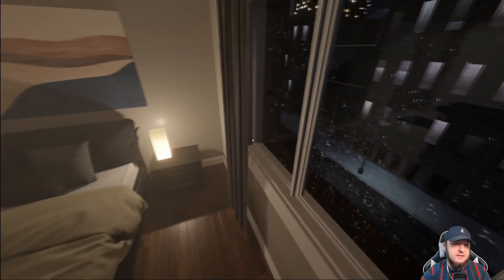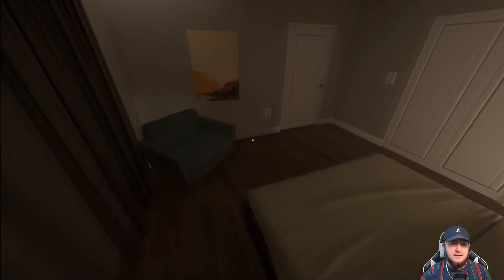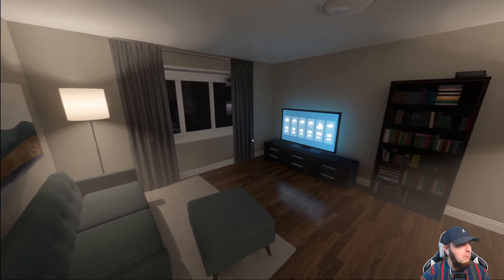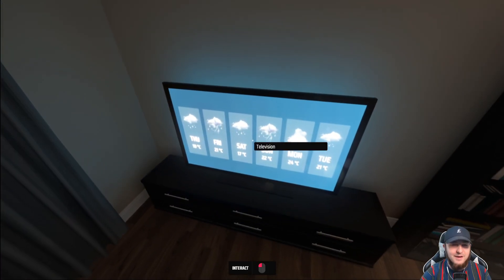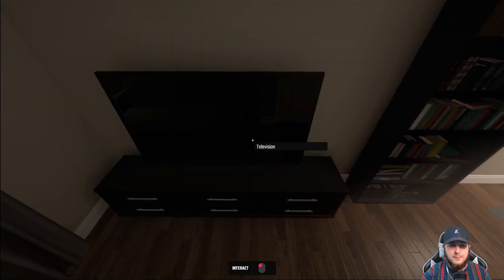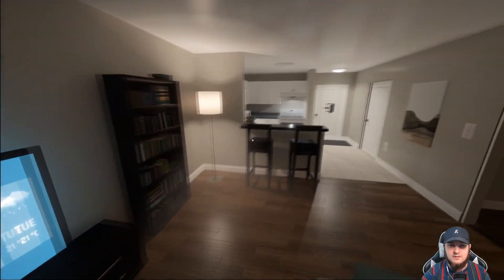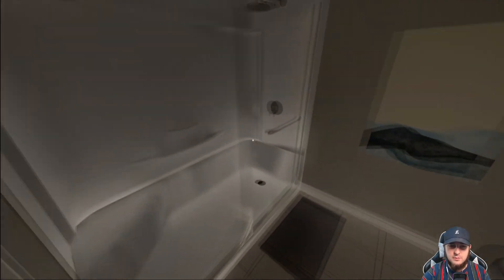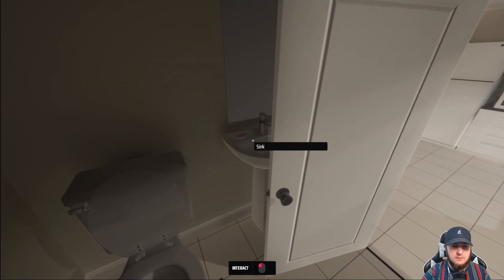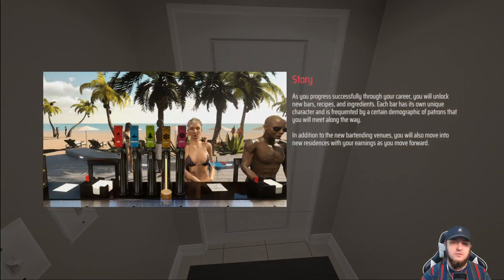The TV actually works in this game compared to Metro — there's a forecast of flooding on it, and they display a picture now, which is cool. You can hear a rain effect. Can we interact with the shower? No, not yet. We can flush the toilet, turn on the sink. Microwave looks the same. Everything else is about the same. Let's just go into the story. As you progress successfully through your career, you will unlock new bars.